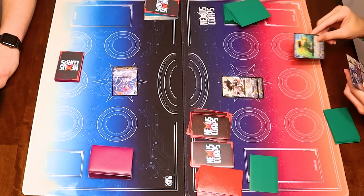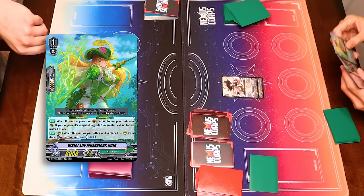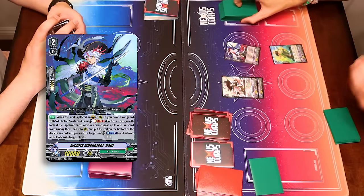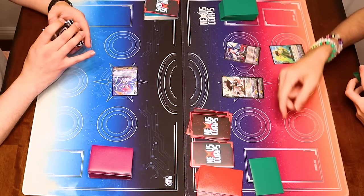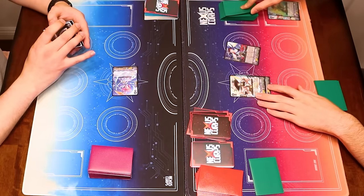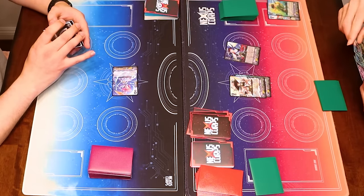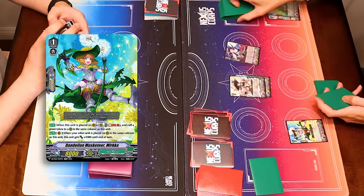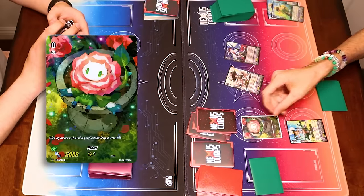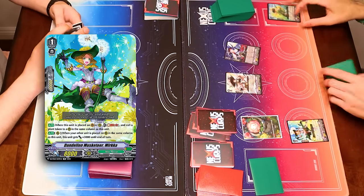Play Ruth and Saul. I'll use Saul's ability. Soulblast 1, retire a rearguard. Check top 3 to call another thing. I'll call Mirka, and the rest go to the bottom of the deck in any order. Mirka's skill, Soulblast 1, call a thing, plus 3K because I called a thing in its column.